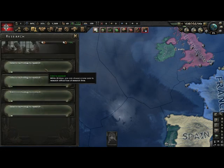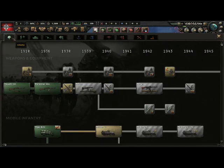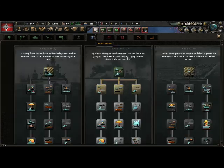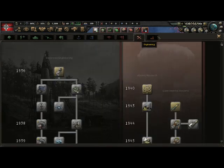Then you have research. Research is pretty simple to grasp. There are different tabs: infantry, support companies, armor, artillery, land doctrine, naval, naval doctrine, air, air doctrine, engineering, and industry.